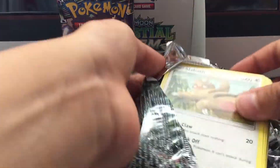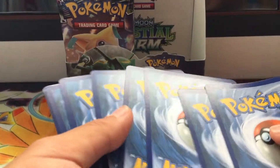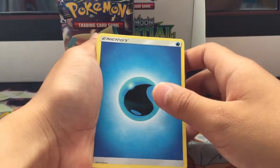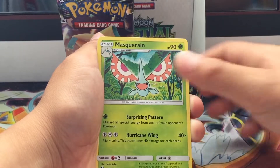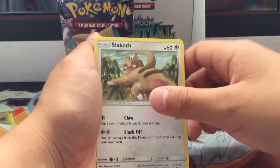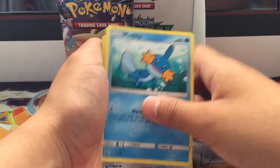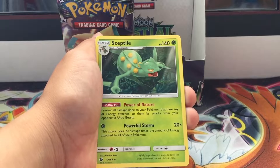I hope I can get a psychic GX because that's my deck, so hopefully I can pull something. We start off with a water energy, Loudred, Lairon, Masquerain, Hariyama, a reverse holo Skitty, Metang, a gift card, Houndoom, and the rare is a Steel-type rare.